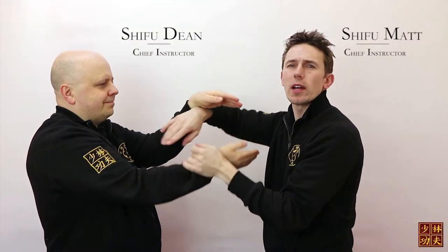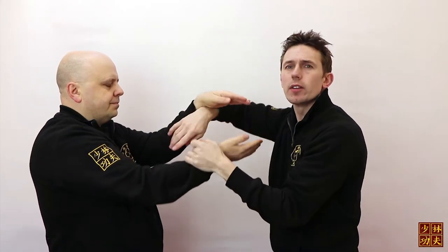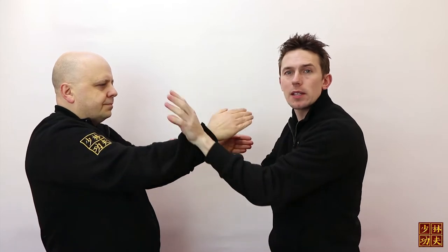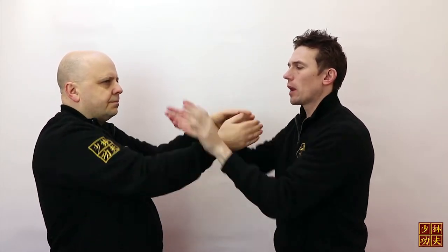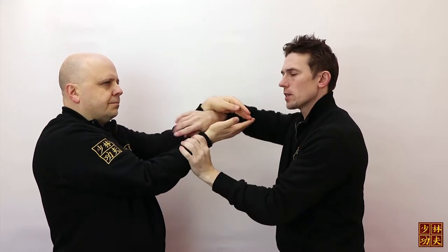So how do we get into the first section entry? It's quite simple as long as you've trained your forms and your Hun Sao's correctly — you can find the Hun Sao video in the description below. With my left arm I rotate Hun Sao, control grab with the thumb — not without the thumb — so I rotate the left hand here, grab, boom.